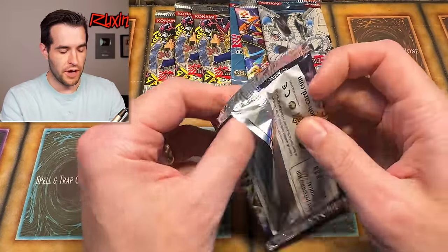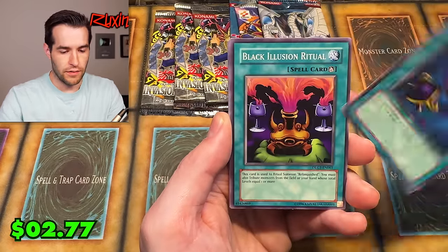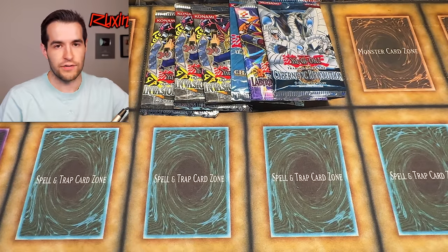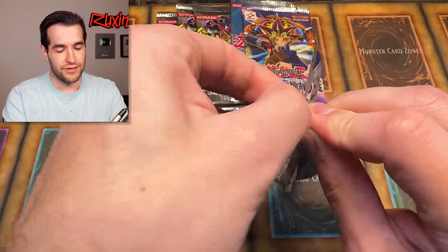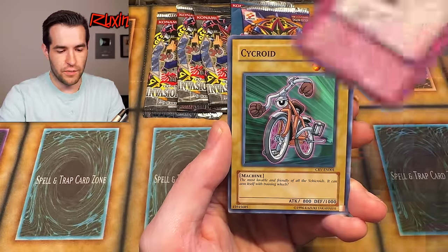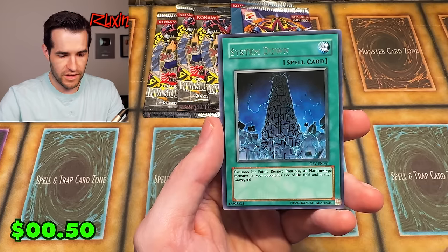We have Dark Legends - let's keep going. Upstart Goblin right at the front, good card. Nimble Bumonga, Black Pendant, Black Illusion Ritual, Catapult Turtle, Gazelle the King of Mythical Beasts, Summon Skull - that's pretty awesome. Right Leg, Axe of Despair, Elegant Egotist. Dark Legends would be a fun sealed set if you opened it and played old school format. We're left with six packs. Let's go to CRV, get the GX out of the way. Let's try to pull Cyber End Ultra Rare. Pot of Generosity, Aoi, Karanai, Arrival Appears, Psychroid, Poison Draw Frog - System Down! Pay 1,000 life points, remove from play all machine-type monsters on your opponent's side of the field and in their graveyard. That's kind of insane.